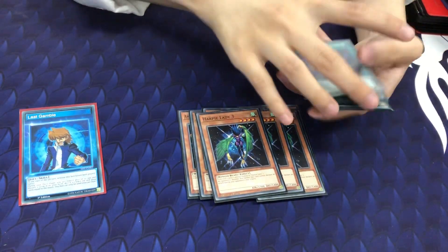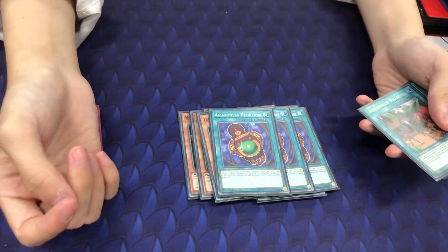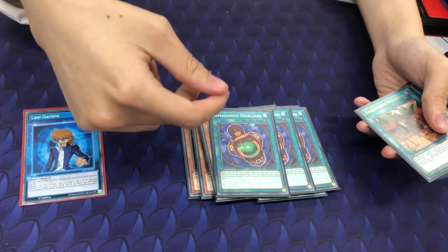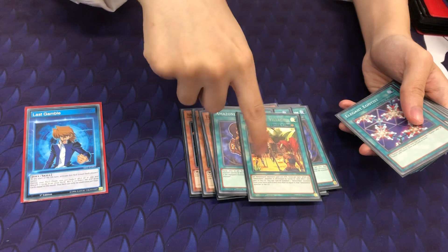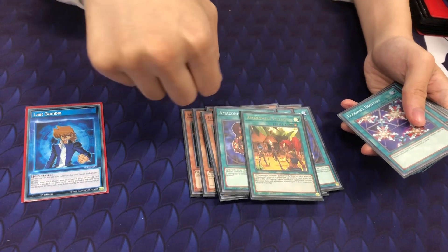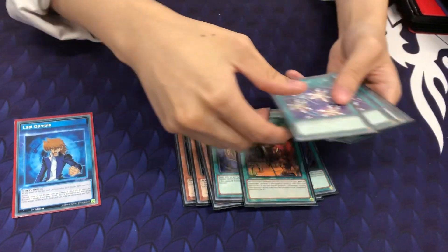For spells, running three Amazon Assaults. This is your win condition with the Swordswoman. As I said, if you have three of this, run it. This card is amazing if you run it with the Amazon Swordswoman card — it gets out your Swordswoman as fast as possible.